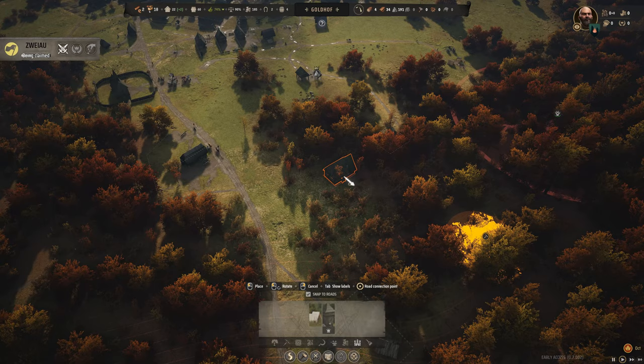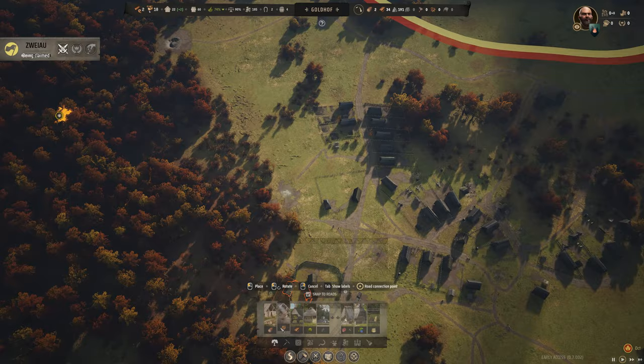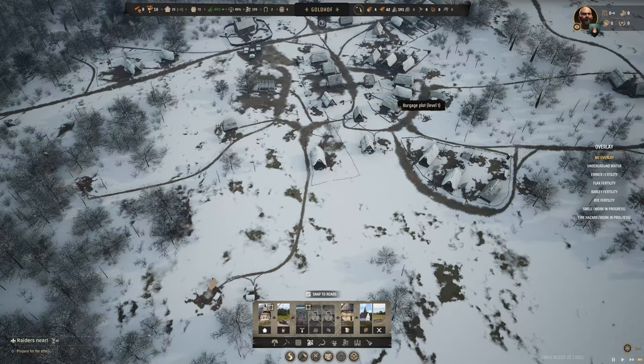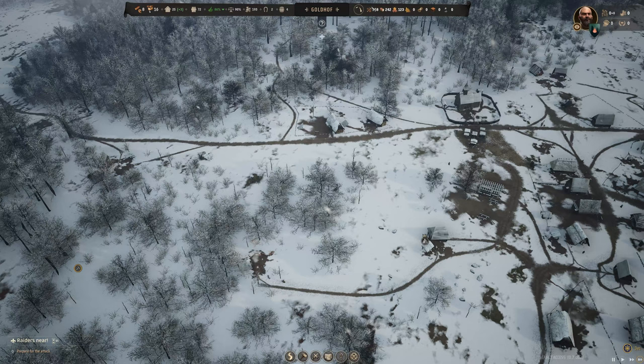Let me show you how the manor system works. We're going to rebuild this logging camp back here. New houses are going in, quite a few new families. Timber is still low but as we head into the dead of winter, things are looking a whole lot better than in the alternate timeline. We're very close to being able to build our actual manor.